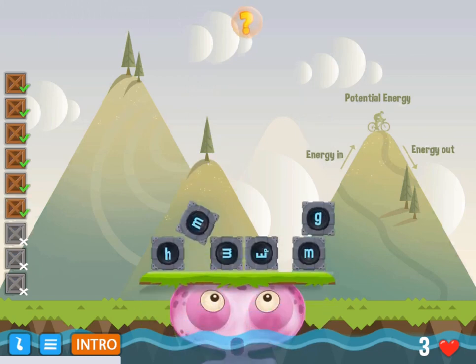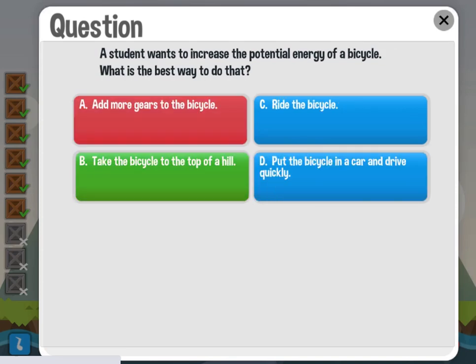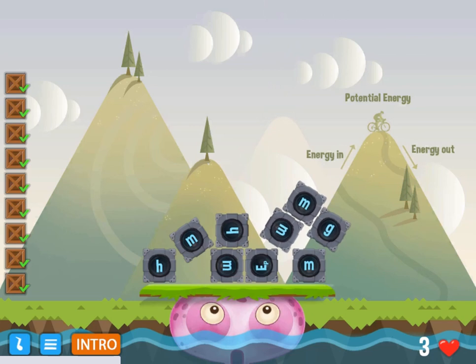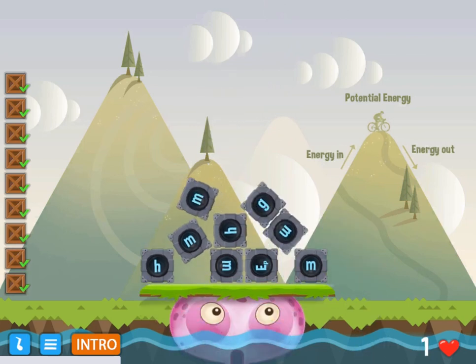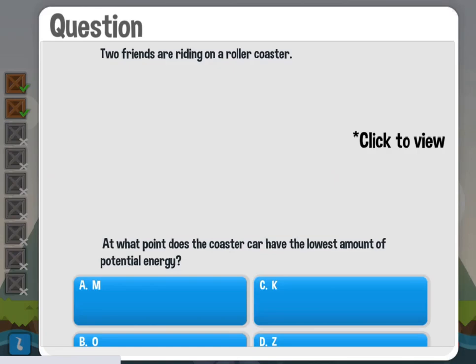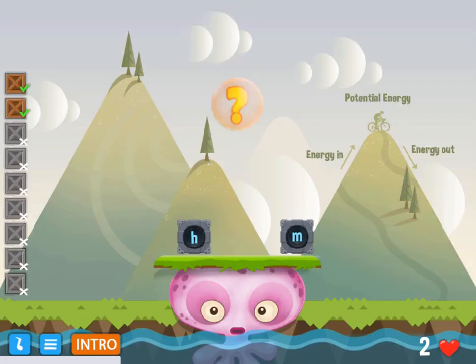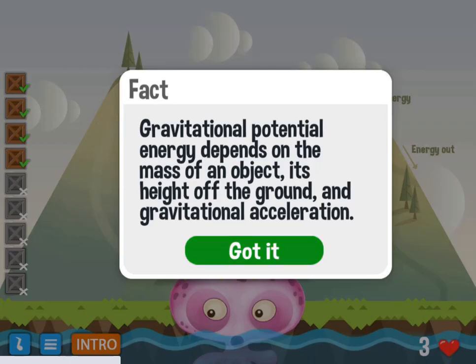You will need to get the octopus back into the water by dropping the right boxes on top of the platform that will sit at the top of his head. Use your mouse and expert timing and click when the box should fall down. Drop 9 boxes on top of his head to win the level. There are also quiz questions that you can answer — get them correct and you will gain an additional life.